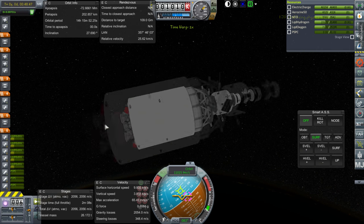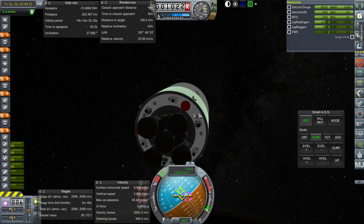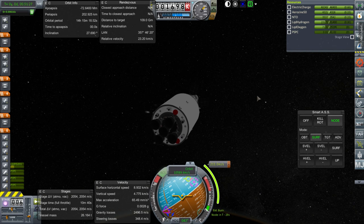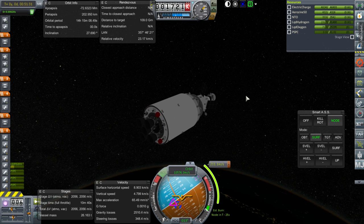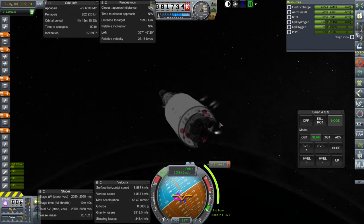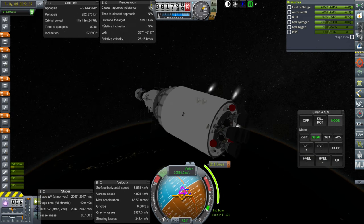There we go. So I'm going to shut down four of these and then plot. Here's our correction maneuver: 211 meters per second. It'd probably be cheaper if we did a mid-course correction, but since we're going to have to get rid of this hydrogen and oxygen stage anyway because the hydrogen's going to boil off, we might as well use it now.